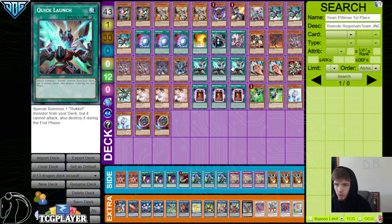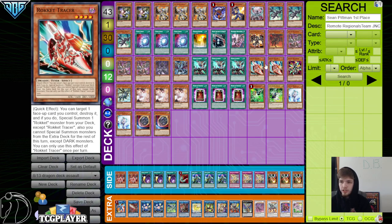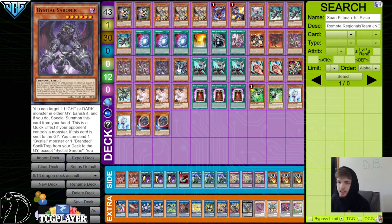3 Quick Launch, 2 Tracer, 1 Recharger. Doesn't play any other target for this either. It's really slimming down on the Rocket and the Bistiel engine.